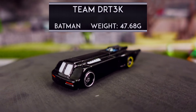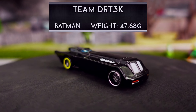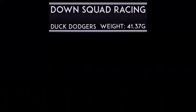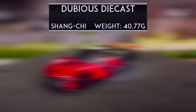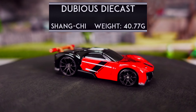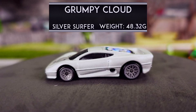First up we got Team DRT3K with Batman weighing in at 47.68 grams. Next we got Down Squad Racing with Duck Dodgers weighing in at 41.37 grams. Followed by Dubious Diecast with Shang-Chi weighing in at 40.77 grams. Followed by Grumpy Cloud with Silver Surfer coming in at 48.32 grams.